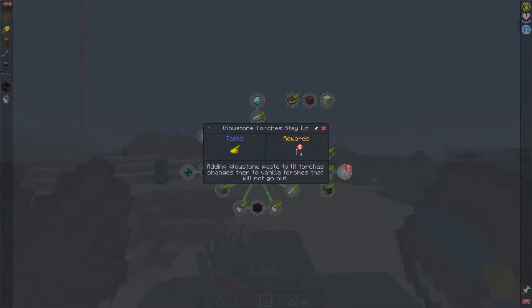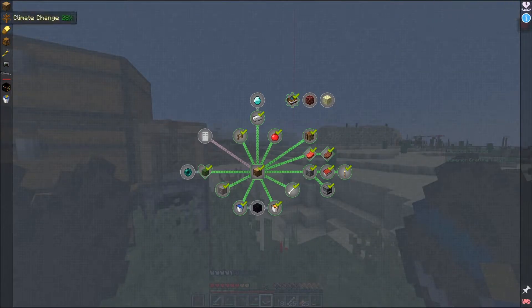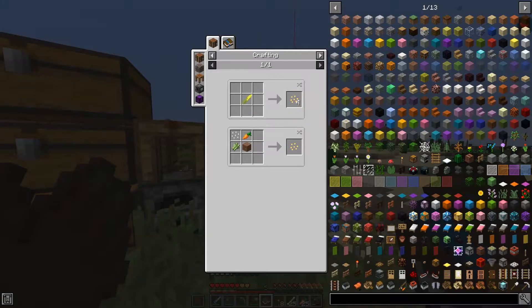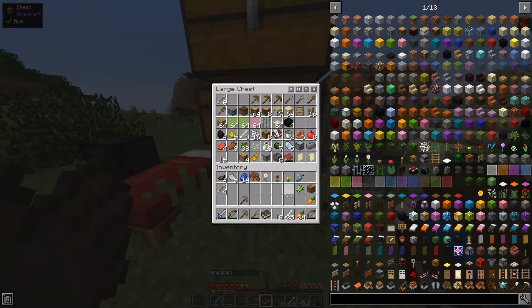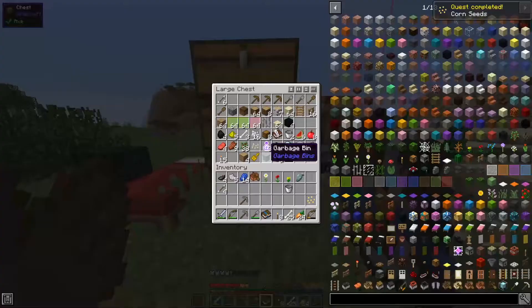Where's my book? Boom, we got eight torches. Climate change — don't really feel like doing that. We will at some point. Corn seeds — we need to get corn seeds using dirt, carrot, sugarcane, and rice. We have a carrot, sugarcane, rice, and dirt. Corn seed — boom!